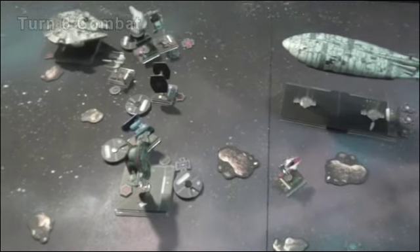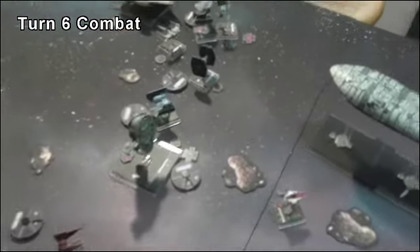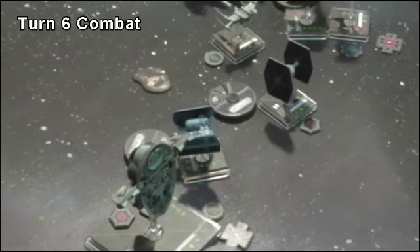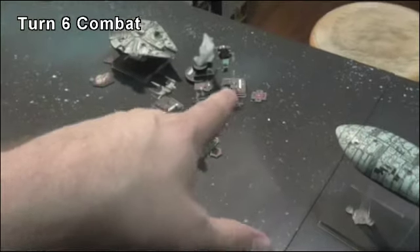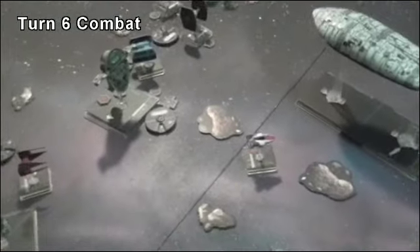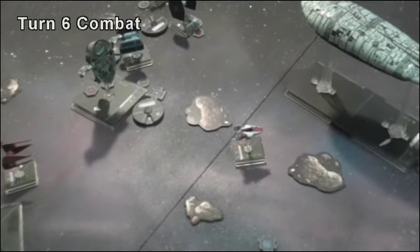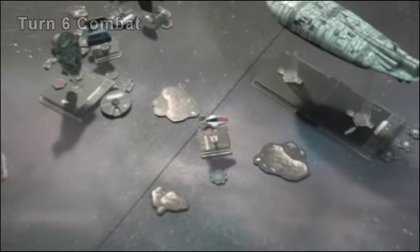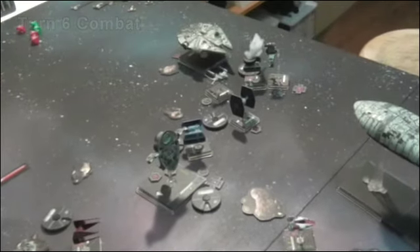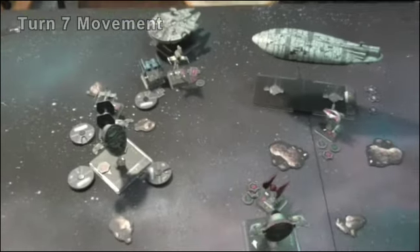Turn six shooting: Han blew up Vader — murdered him, he just spun off into space, the Force parachutes him out there. The bomber fired on Ten Numb, had to use his target lock, and did one damage through the shield. One of my ships used a focus and evade that really paid off — worked out very well. Krassis fired on him and I lost one shield there.